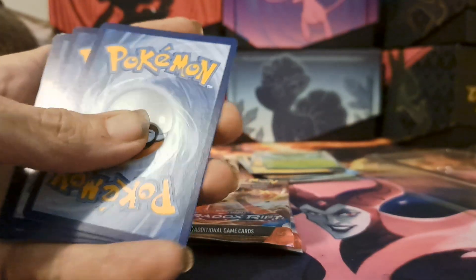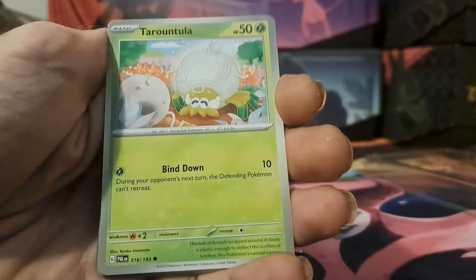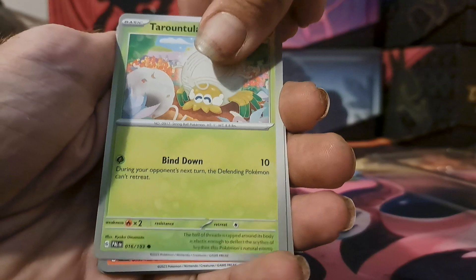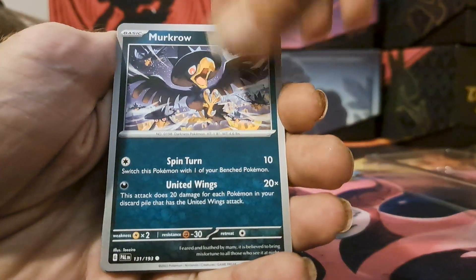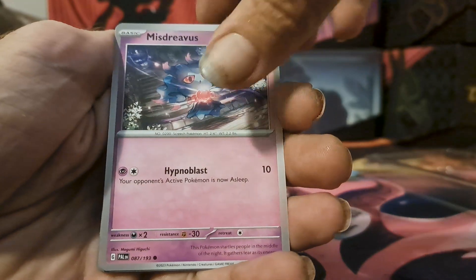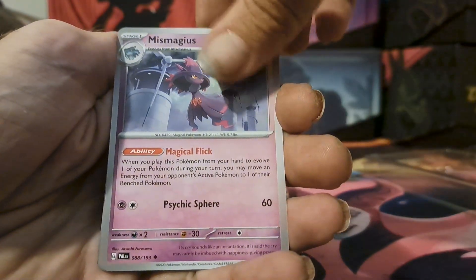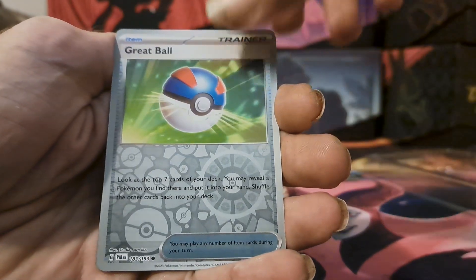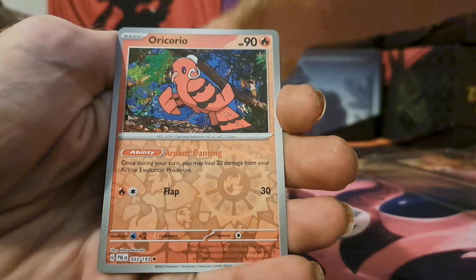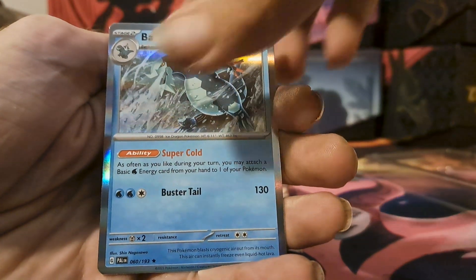Alright, last pack of Paldea Evolved — from the back to the front we got a psychic energy, Tarountula, Charcadet, Murkrow, Misdreavus, Primeape, Mismagius, Brambleghast, reverse Great Ball, reverse Oricorio, and a holo Excalibur.